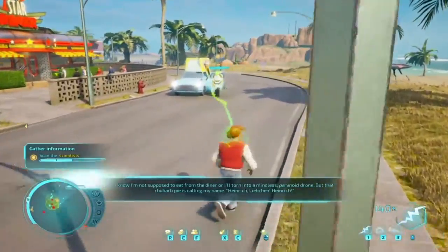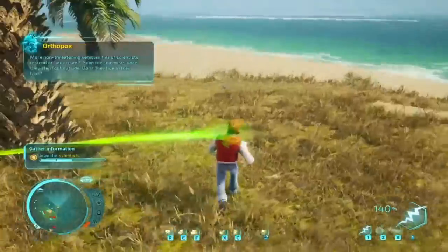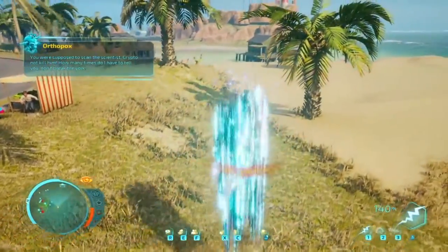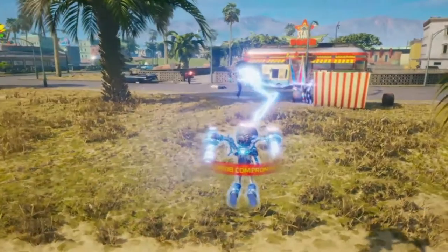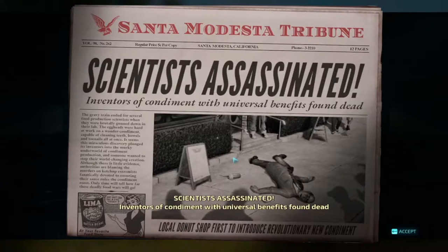Gotta be careful over here because there's a lot of... Oh shit, I hit the wrong button. You were supposed to scan the scientist, Crypto, not kill him. How many times do I have to tell you... That was completely my bad. I hit F instead of R there. I accidentally... he died pretty quickly. Scientists assassinated. Inventor of condiment with universal benefits found dead. Local donut shop first to introduce revolutionary new condiment.